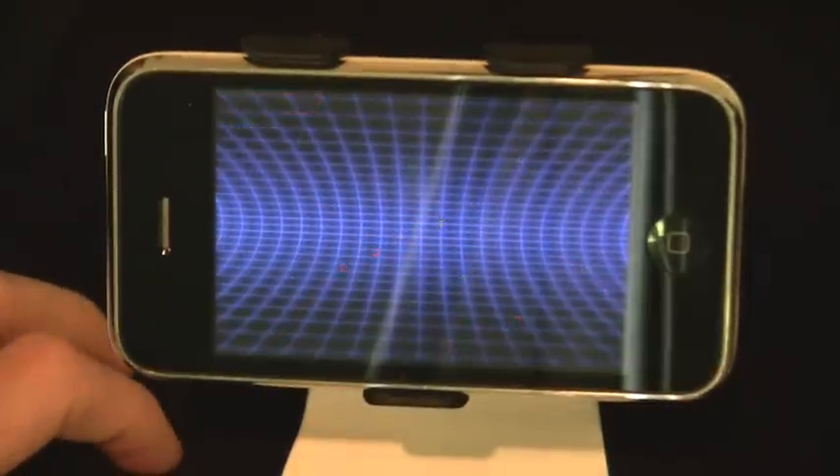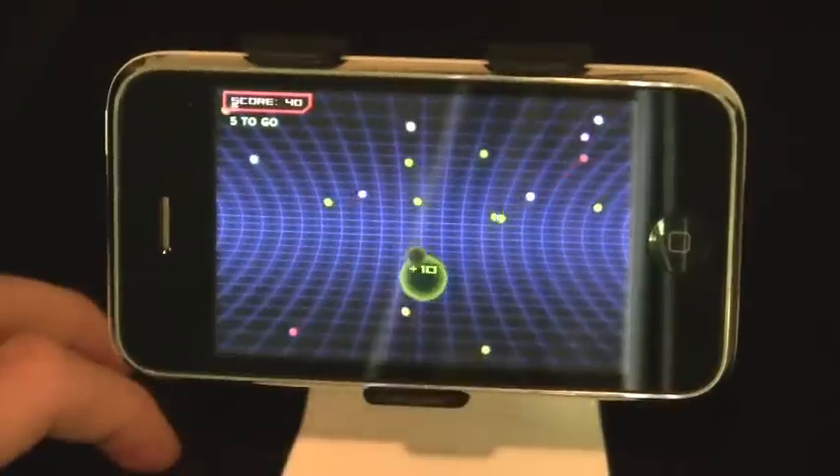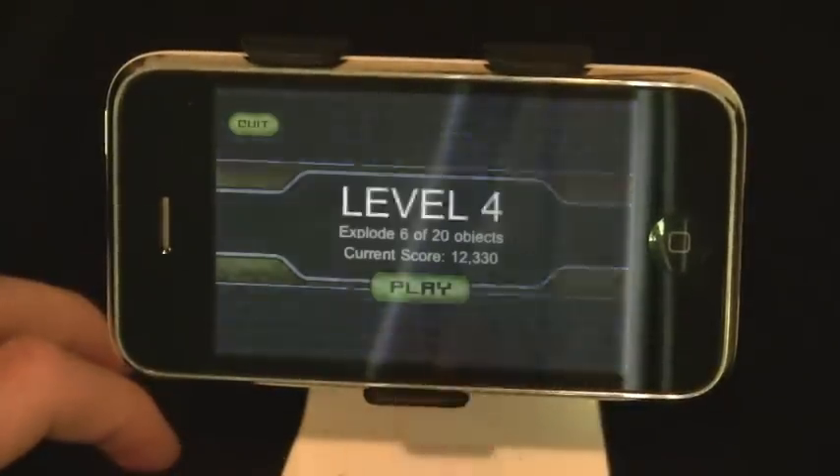It gets more difficult as time progresses. Now I have to eliminate 6 out of 20 objects. You go and find where you think it may be best for all of them to run together. Well, that didn't work — I needed one more. Let's try again. I put my orb down, that one ran into it, that one ran into it. Needed four more.